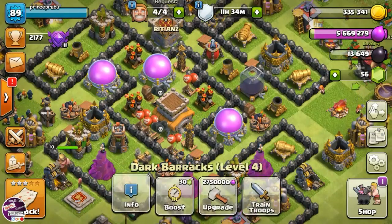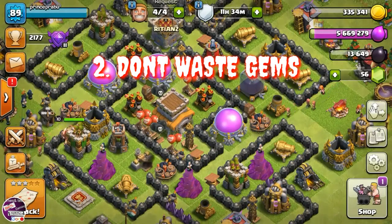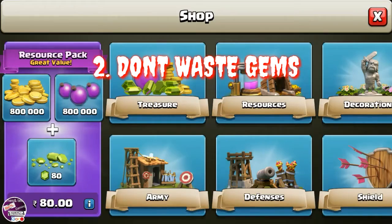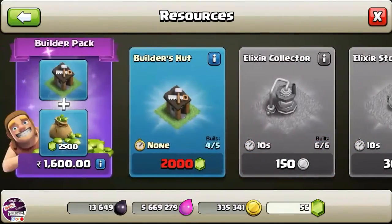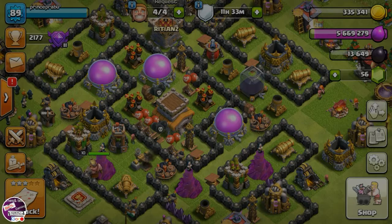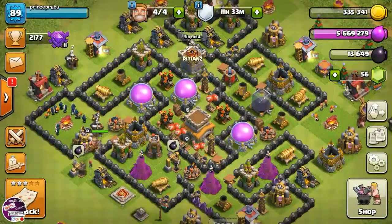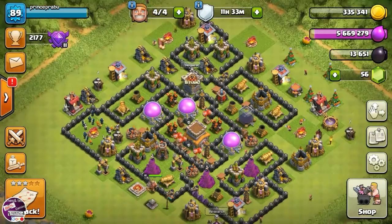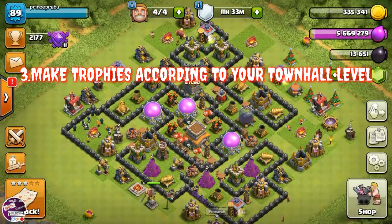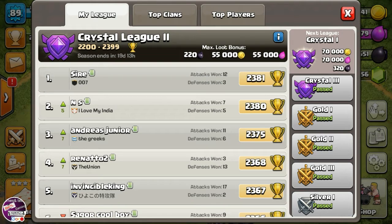Second tip: don't waste your gems. For example, I only have 56 gems but I want to buy another builder which costs 2000 gems. So don't spend gems on other things — save them. Don't rush up to higher trophies either.